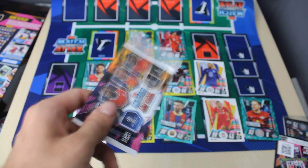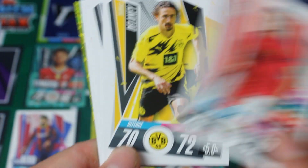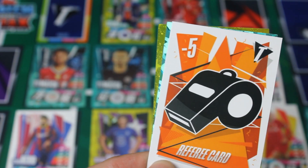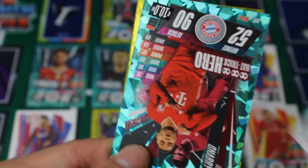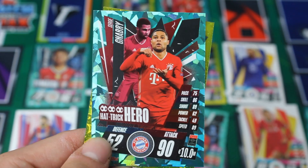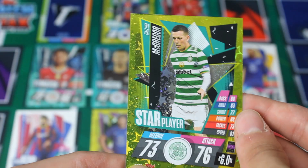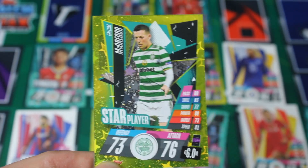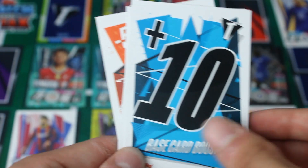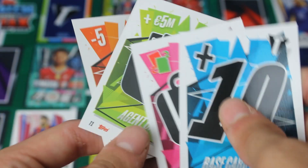Now it's time for the very last pack of this video. We've got another Alphonso Davis, another Weigil, another Delaney, Plea, and the referee tactic card — a bit iffy considering we've got all four tactic cards to come. And then another hat-trick hero — Serge Gnabry doing his typical celebration. 90 attack, 52 defence. Look at the shine on it, the teal is fantastic, it's almost holographic. And a Callum McGregor star player card — 73 defence, 76 attack, very nice balanced card. Then we've got the N'Golo Kante silver limited edition with a plus 10 base card boost, an injury card, a 5 million agent card, and a minus 5 referee card — those are all the tactic cards.